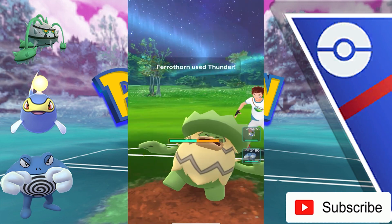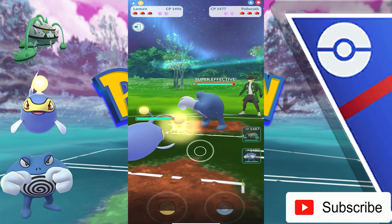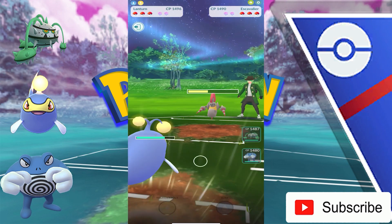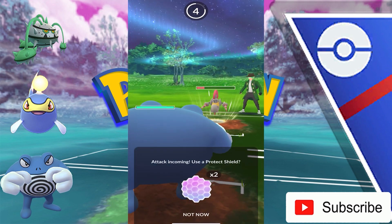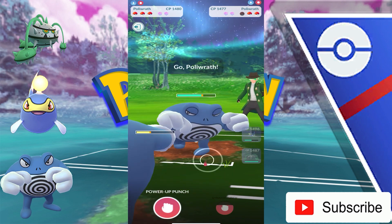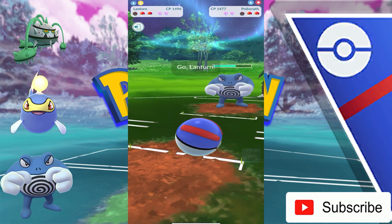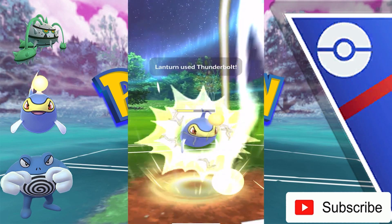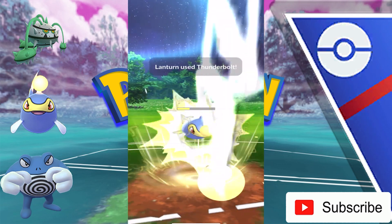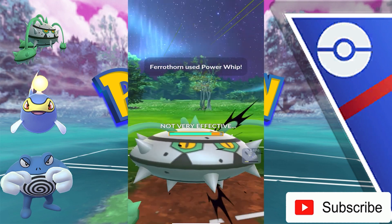As a safe switch Ferrothorn is pretty stable. You can run it with Flash Cannon — I prefer Thunder because it's a little bit more neutral. The only time you'd want Flash Cannon to be more useful is if you're up against another Ferrothorn; otherwise it's resisted in a lot of cases. I'm running all fighting moves on Polywrath simply because of what the team is built for. You have no coverage for anything else, but you hit Lanturn pretty well and eat everything well except flying. There's only one flyer in this cup — Pelipper — and you have two coverage for Pelipper.